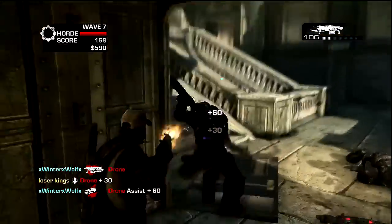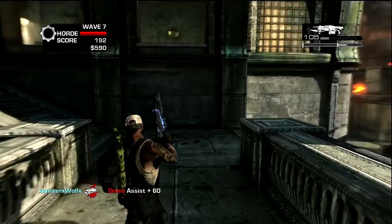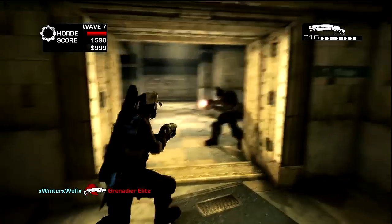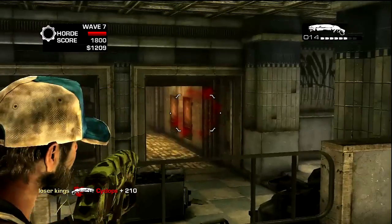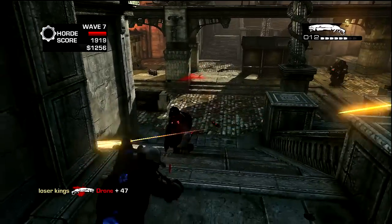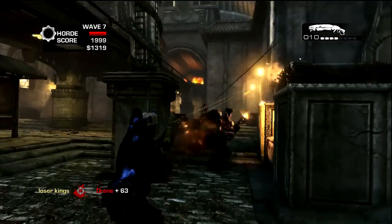Each map has its own unique features. Rustling is actually inside a ship — a carrier ship — and when you look outside, it has a beautiful environment of rain and waves going up and down. When you're actually playing, the ship will tilt left or right, making you feel like it's swaying, like you're on a ship.